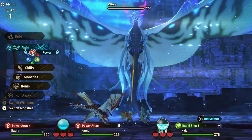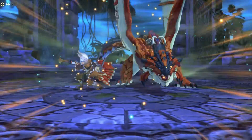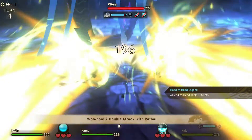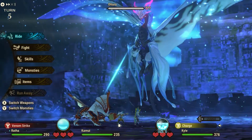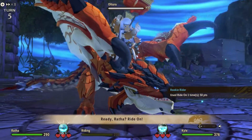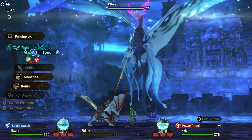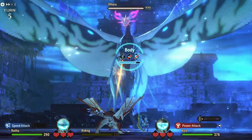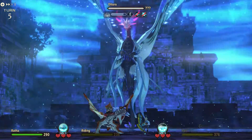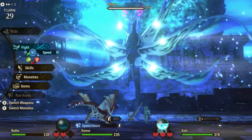Tip number two: use kinship gauge boosting armor and gear. Having a full kinship gauge is the difference between a comfortable fight and one that will make you reach for the Rogaine. In addition to serving as fuel for your skills, a full gauge lets you ride your monster, which does two things. One, it prevents you from getting one-shot by Altura's most powerful attacks. Two, it allows you to do a kinship super which cancels all moves by Altura in a single turn — even when it attacks twice or three times in one turn. The supers also do massive damage on its wings, which you'll want to break quickly to make the fight easier.